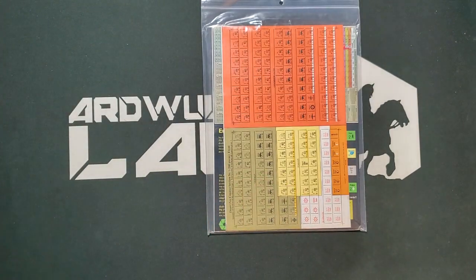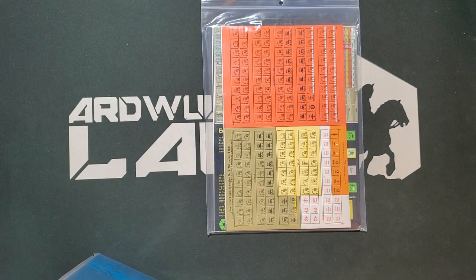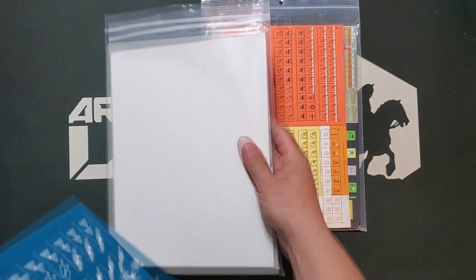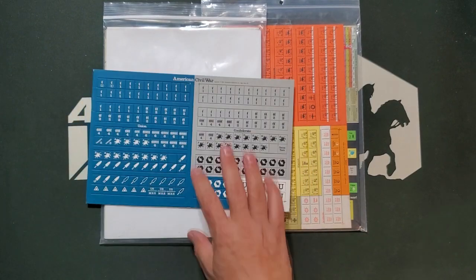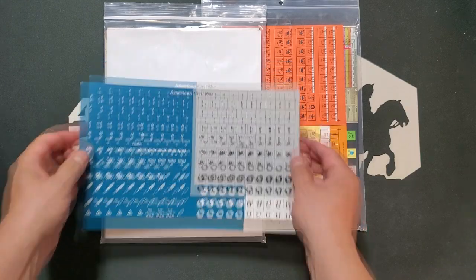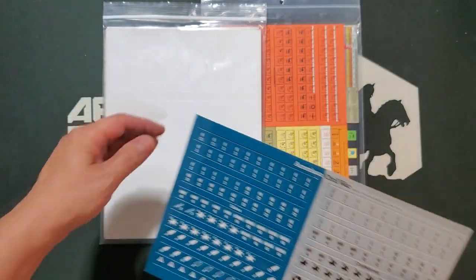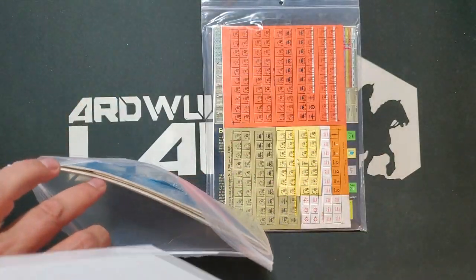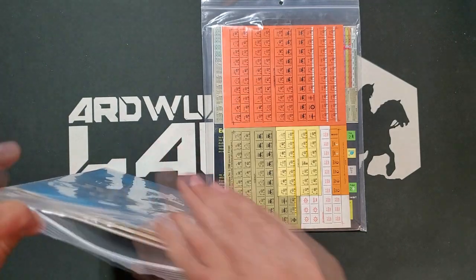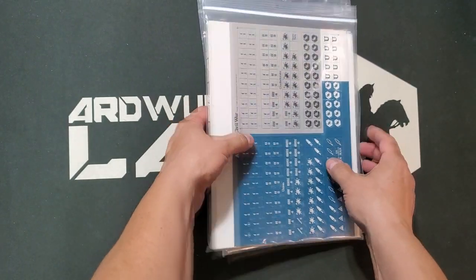Single-sided counters, which I'm not absolutely crazy about, but I figure we're not going to do unboxings of these. The American Civil War counters actually look nice — remember, this game is from 1974, so not fancy, fairly thin — but they do look nice and registration is not a problem on this particular copy, which is also good.